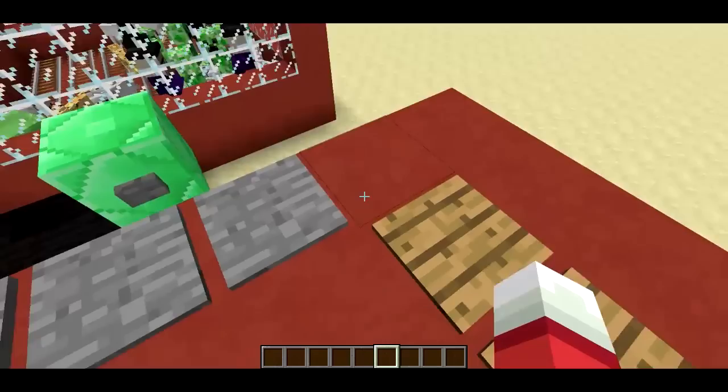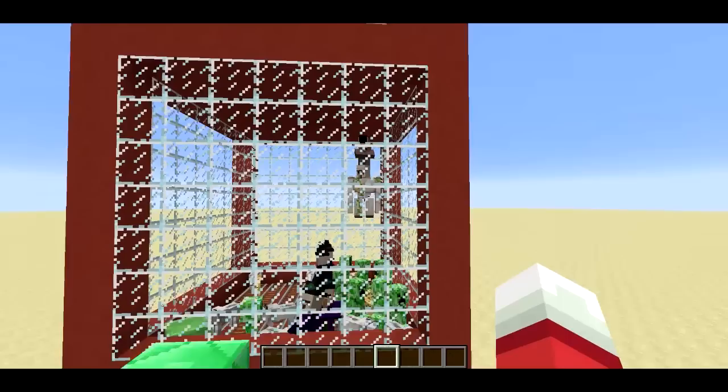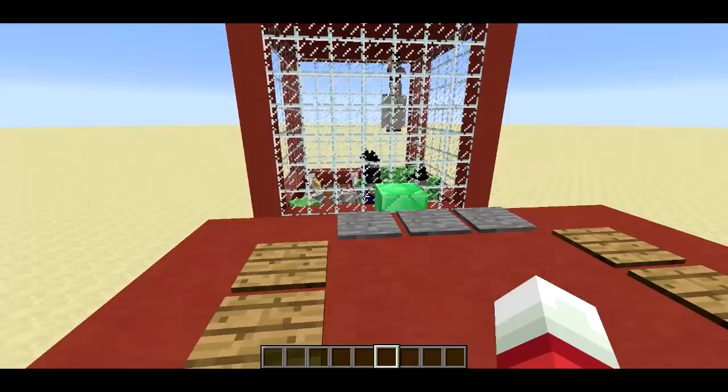I can control it by standing on these pressure plates over here, and you can even go diagonally. So if I step on both sets of pressure plates at once, you can see the golem claw moves diagonally.